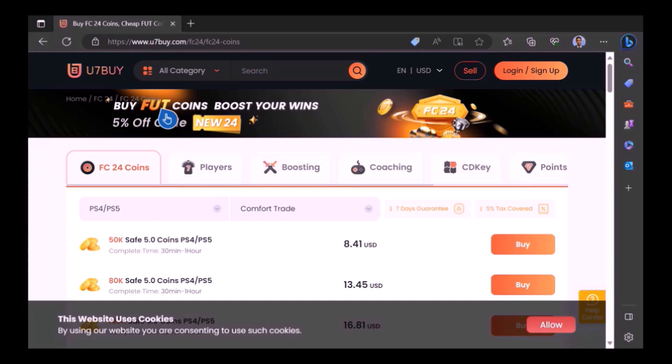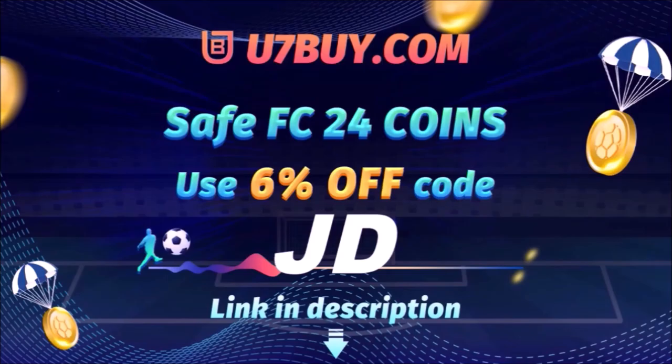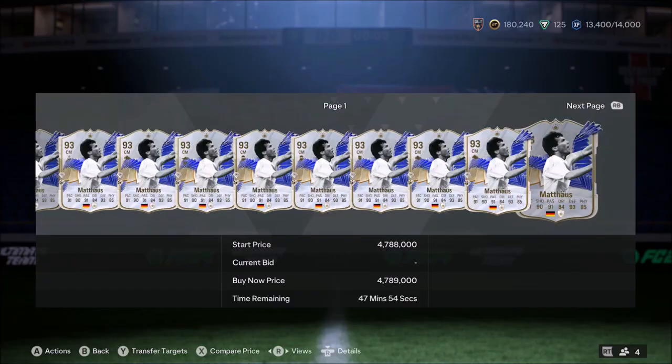Want to use icons and elevate your experience on EAFC24? Check out use7buy — it's the only place JD Gaming ever uses to buy his FC coins. Type in JD for a cheeky 6% off. Link in the description.